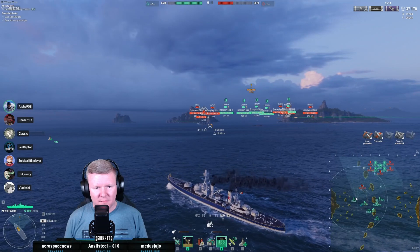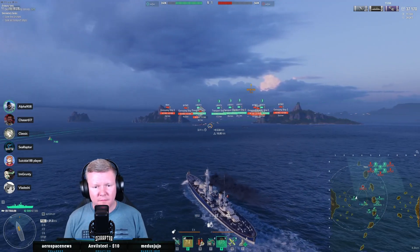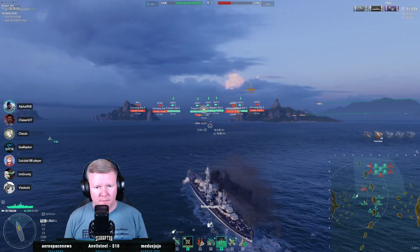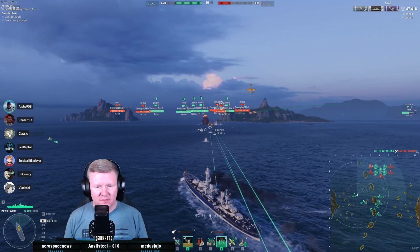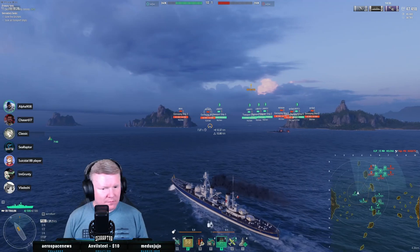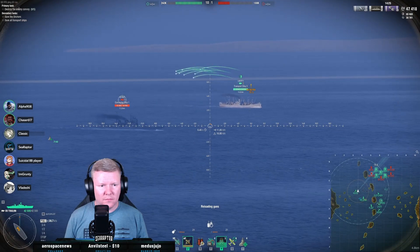Bye bye Nagato. I'm going to take a contour up here. I'm getting full pens but he's just not dying. Okay, here's where I start taking a little bit more damage than I want to. I'll push up to help the cruisers — oh wait, one of those cruisers is Shires. Alpha, can you pull back a little bit and let me push since I've got more health than you? You might end up getting focus fired if you keep going up with the Shires.